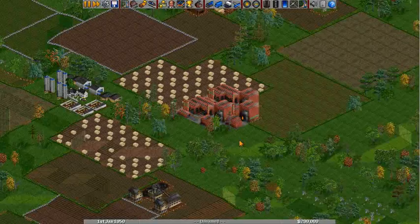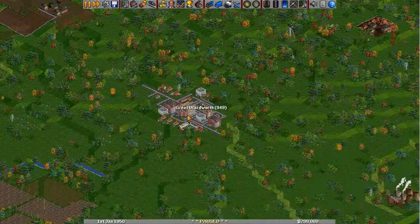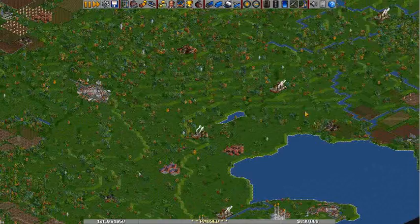So pause right away. The world map here has various things dotting it. You've got all these little industries, and you've got all these little towns. You don't always have to connect the two, but sometimes it's worth it. It depends on what you're going for. Sometimes you can just build a transportation line between, say, a coal mine and a power plant.